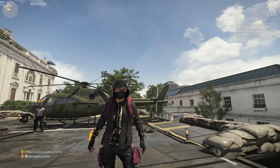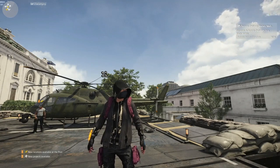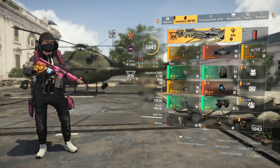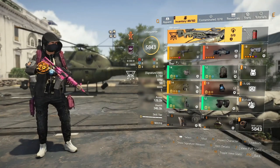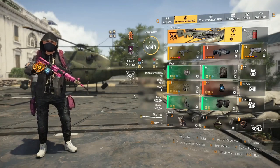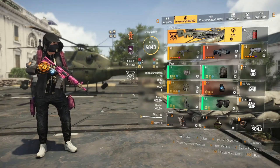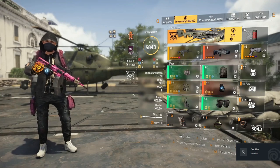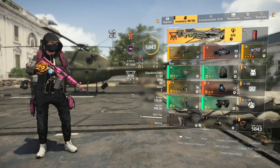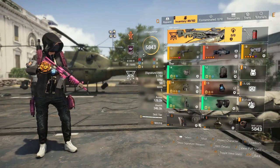Hello guys, it's Queenie here and today we're going to go through a few of my raid builds that I use within the PC side. First up is the Drunkula build. I tend to use this in Dark Hours or the Razorback Encounter, and there are also a few times within Dark Hours itself where I will switch to Drunkula to help out the team.